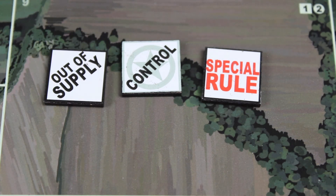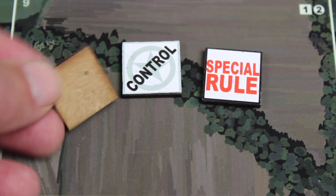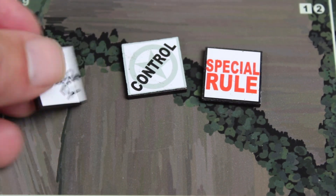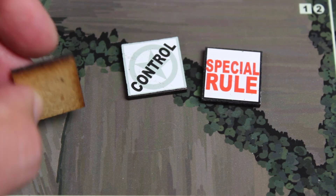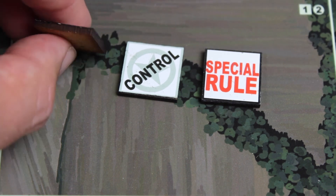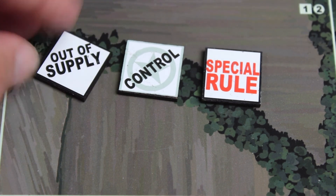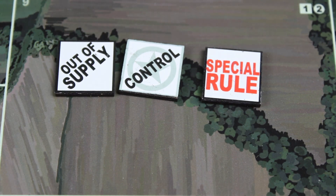A lot of people ask how I mount my counters — I'll probably do a separate video on that. Basically I cut them out and glue them to MDF board; these are pre-cut wargame counters mostly used for miniature games. You just cut your counters out and stick them down — very straightforward. They give the counter a nice chunky feel, and you can get different depths depending on how chunky you want them. As you can tell from my videos, I've made hundreds and hundreds of these counters.